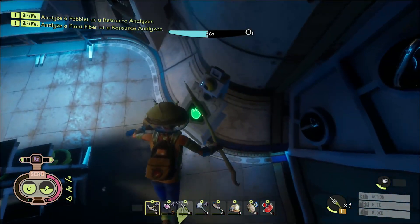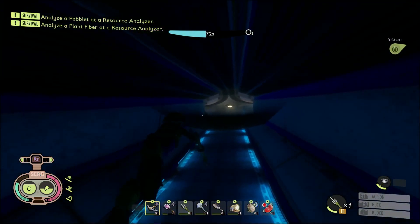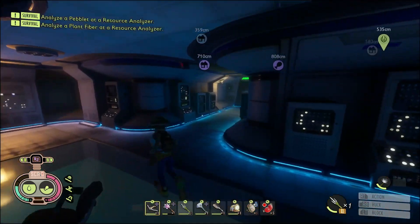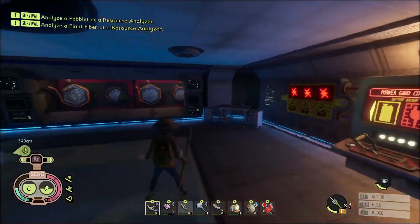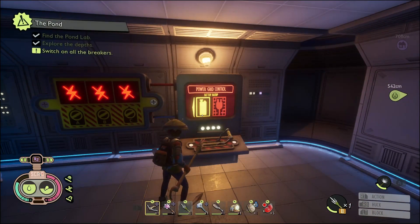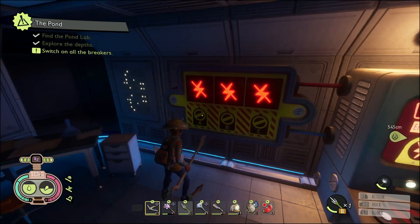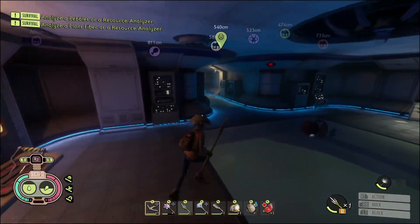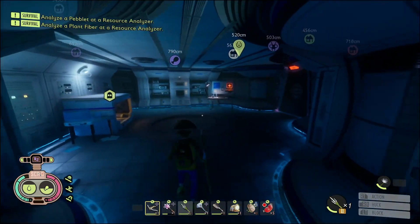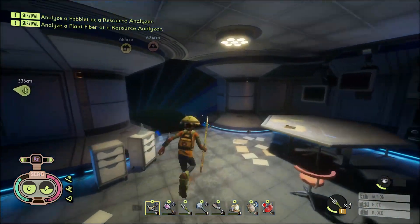You are going to have to hold X and hold this button right here for a couple seconds to get in. Once you're in here you can explore everything and pick up all the papers and stuff. What you're going to want to do is turn the power on. Now you've got to switch on all the breakers — A, B, and C.